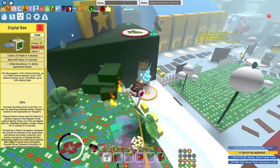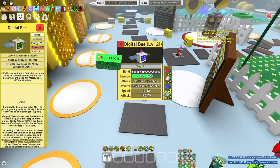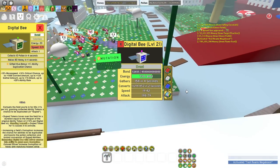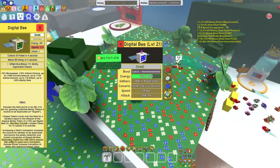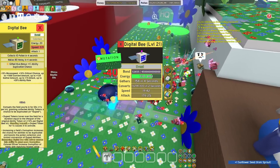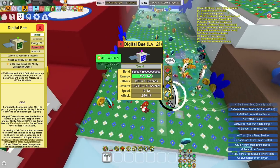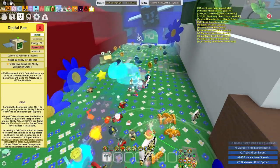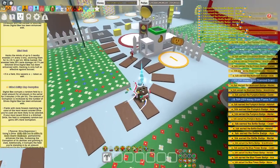As for maxing out the drives on your Digital Bee, the reason you want to corrupt it to max level is because at max stats it does three times the corruption. The colored drives increase corruption more in fields with matching flowers — so for example, if you go into the blue flower field and have 500 blue drives on it, it will corrupt that field three times more than it normally would, which is very OP.